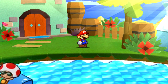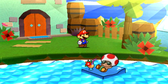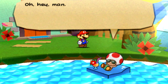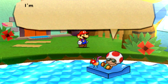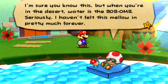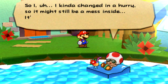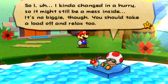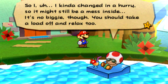Not only did we teleport out of the middle of the oasis, but we got a swanky Toad over here chilling out. He says: major props for restoring the oasis back to the way it was. When you're in the desert, water is the bomb-omb. I haven't felt this mellow in pretty much forever. I kind of changed in a hurry, so it might still be a mess inside. It's no biggie, though — you should take a load off and relax, too.